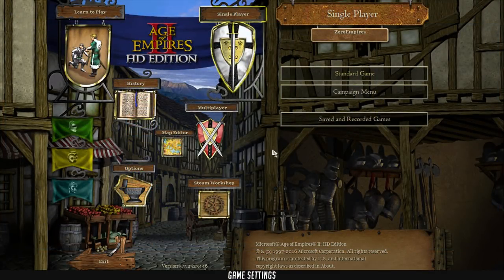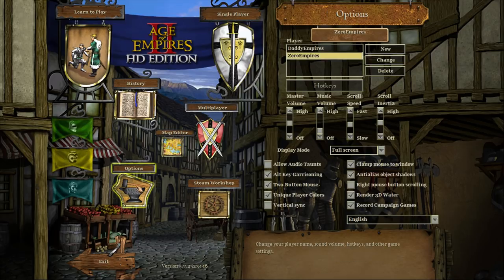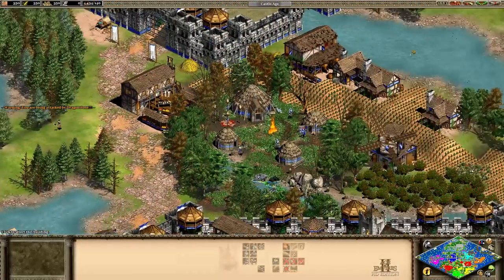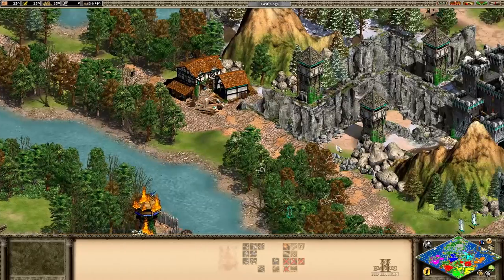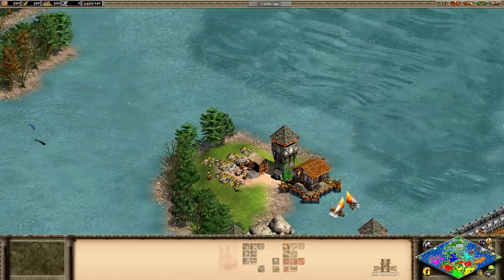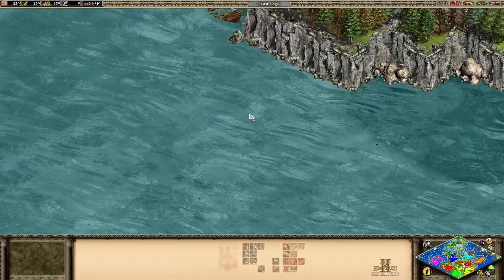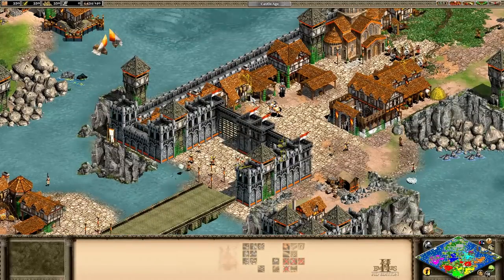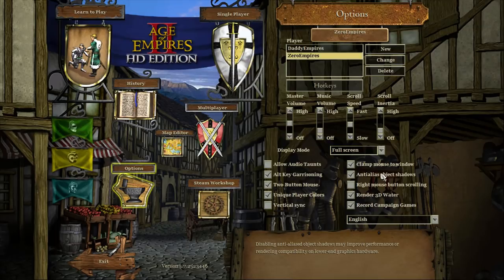Now you've got your mods, it's time to launch the game and fix your settings. Open the options menu and look at your scroll inertia — bring it down to zero. Having scroll inertia on might make scrolling smoother, but it is going to cause you to overshoot all the time and spend too much time fiddling around trying to get the camera in the right place. It could be nice for campaigns and single player, but for multiplayer it's got to go. Copy the checkboxes as you see here and we're good to move on to the match settings.